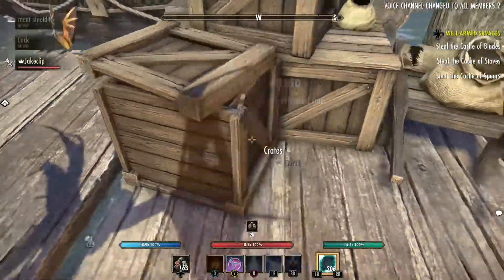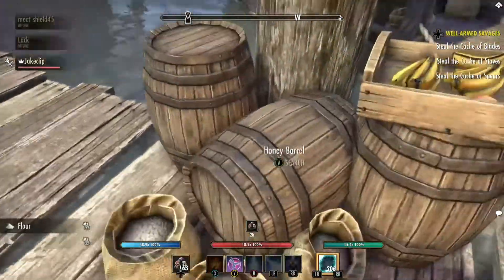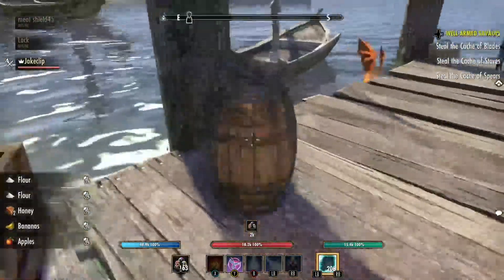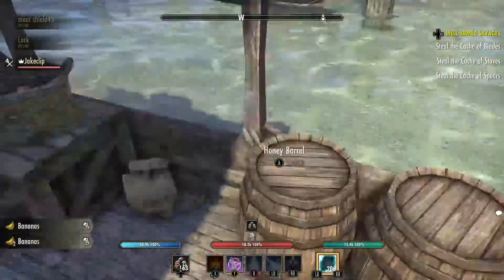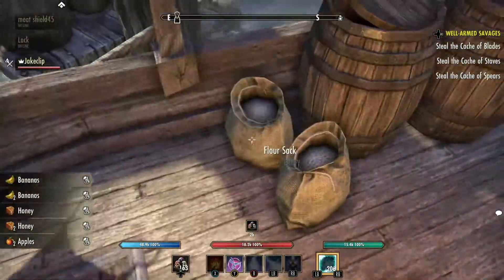Here we are back on the dock again, and look at this — we can loot everything again. Now, depending on which bags of flour refill, it will always be randomized, but you'll always be able to pick up some apples and bananas. You'll always be able to loot a couple of these; they might not all be open, but it just depends on your luck at the time.